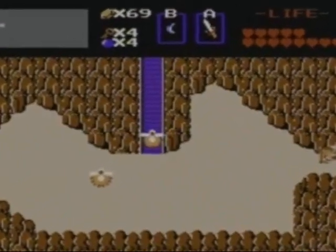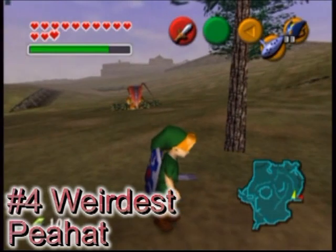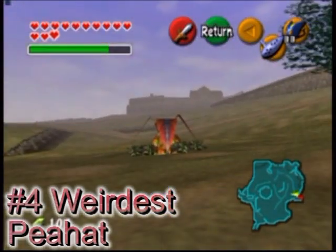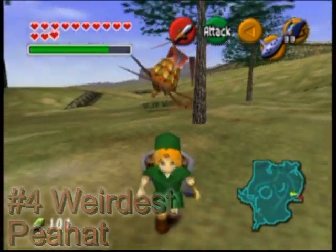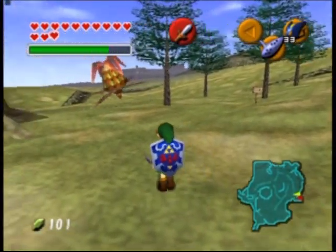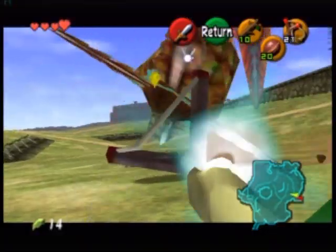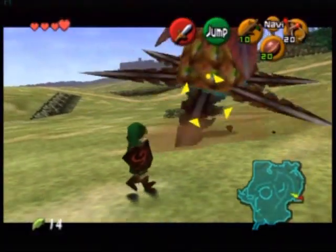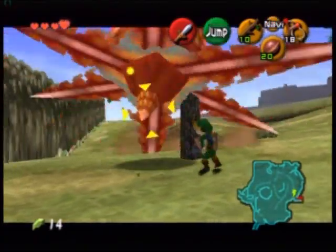Peahats are something we thought of putting on the top 5 weirdest enemies list from the original Legend of Zelda. In Ocarina of Time, they're huge and actually very scary. When I saw that big thing coming up from the ground and making that noise for the first time, I was terrified. I tried to run away, but the sound of it would just follow me, and I hoped I could get out of the field as soon as possible to avoid it. I've never understood what they are — some kind of helicopter plant? They're just weird.